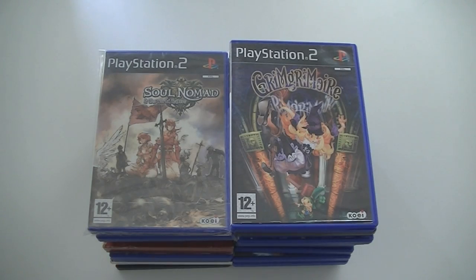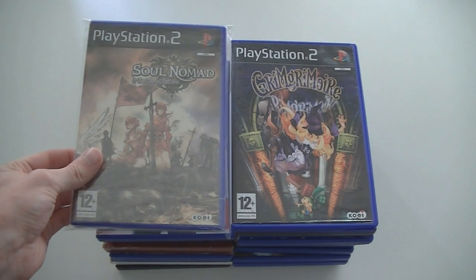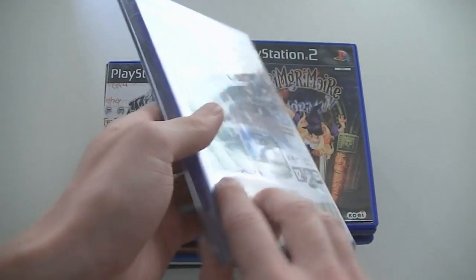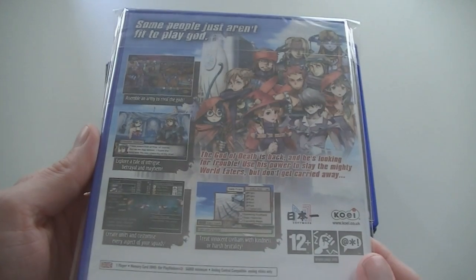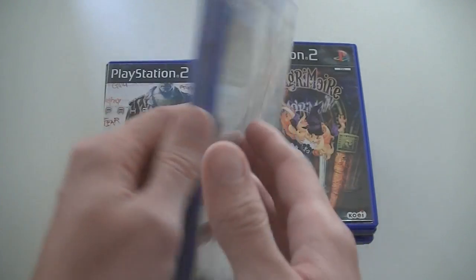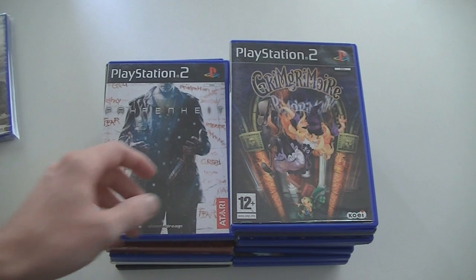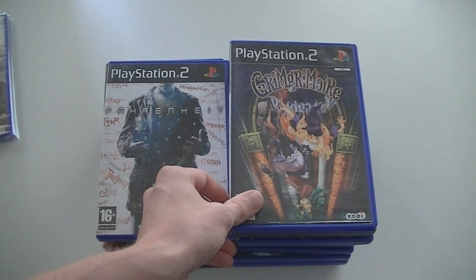This is a big set of PlayStation 2 RPGs. And among them is Soul Nomad and the World Eaters — sealed. And as far as I'm concerned, this is by far the rarest RPG you can have in PAL PlayStation 2 land. Really, really hard to find. And I have a sealed copy now — actually my second, because my collection copy is also sealed.